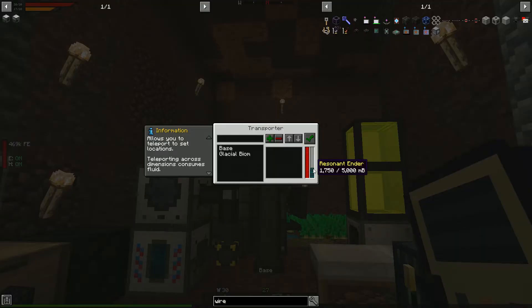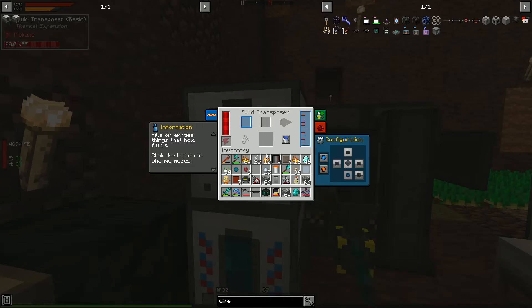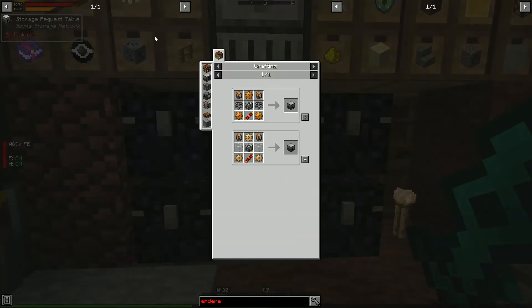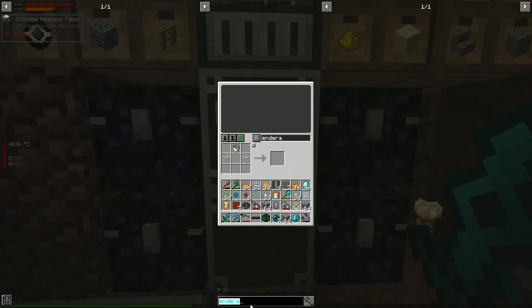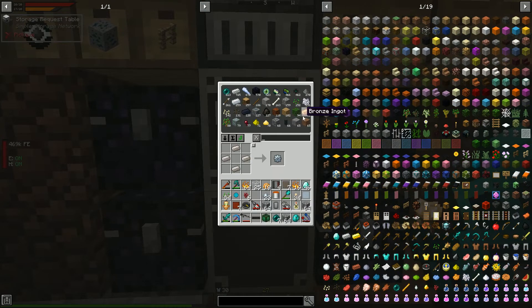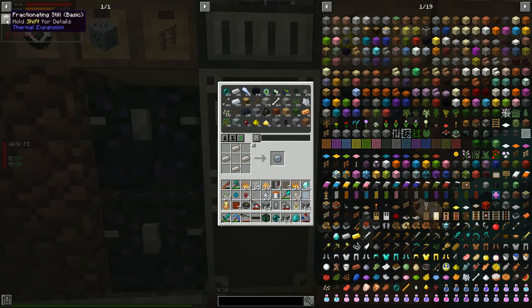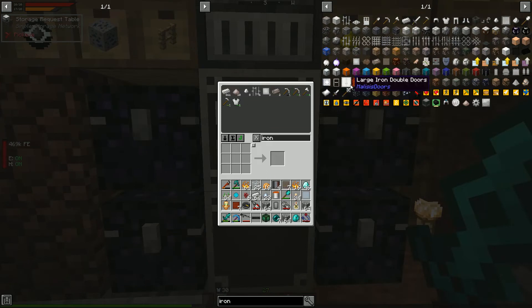Looking at the transporter — yes, we now have resonant ender in it! Let's fill it up and see how that goes. We still have the fractionating still to make — that's needed for a fuel setup eventually. It requires another machine frame, a couple of portable tanks, and a Constantan gear.